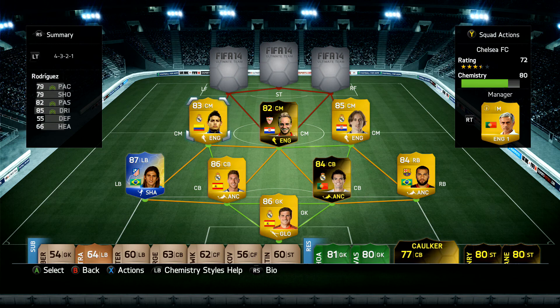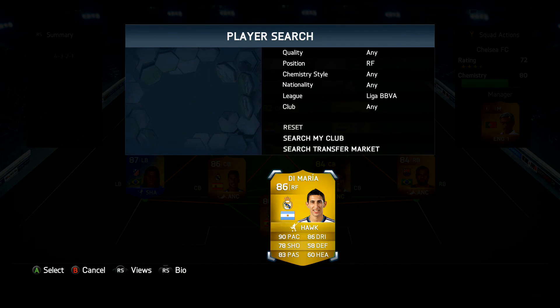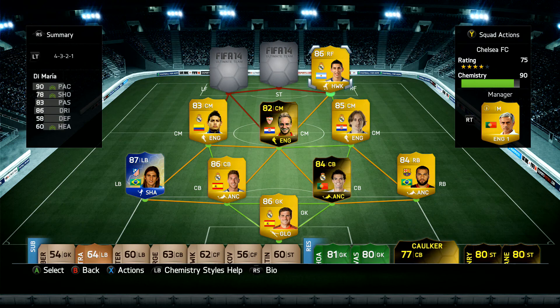In right forward we have Di Maria — 90 pace, 86 dribbling, 78 shooting, 58 defending, 83 passing, and 60 heading. He is really good and really quick. He's good at crossing in. In 19 games he got 8 goals and 6 assists — pretty decent.